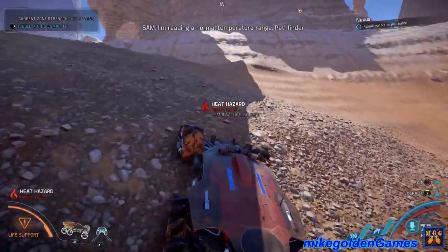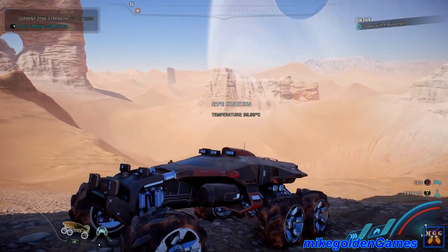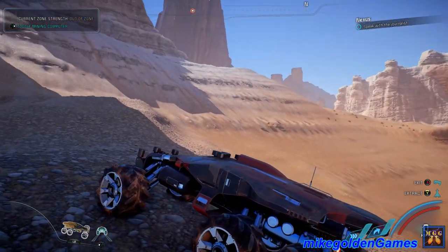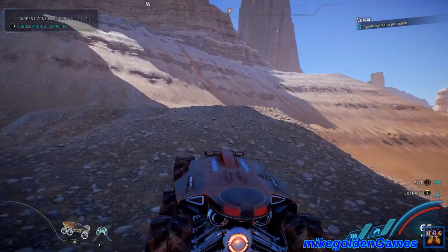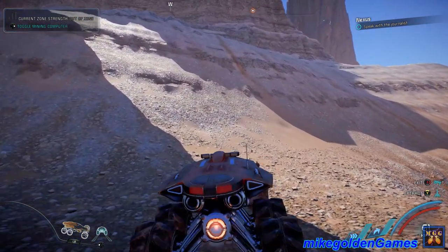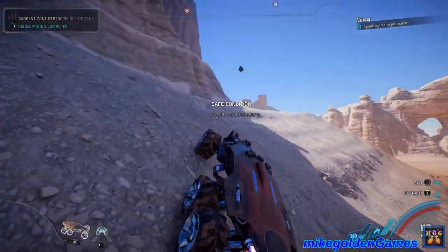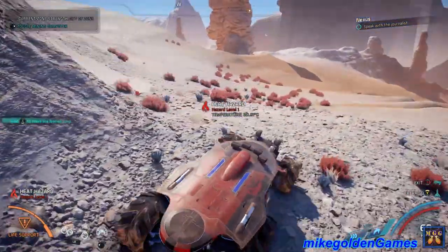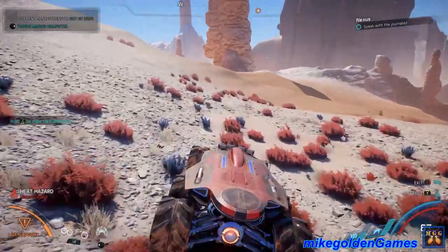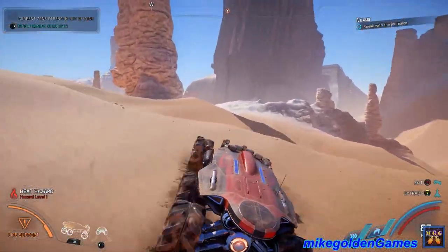I'm reading a normal temperature range, Pathfinder. Look at that desert - that is beautiful looking. So we need to go... that's the derelict ship. Can we get up to it from this way? We'll need some boost. Nice. Above normal temperatures. We do have the thrusters there but they're not very powerful.